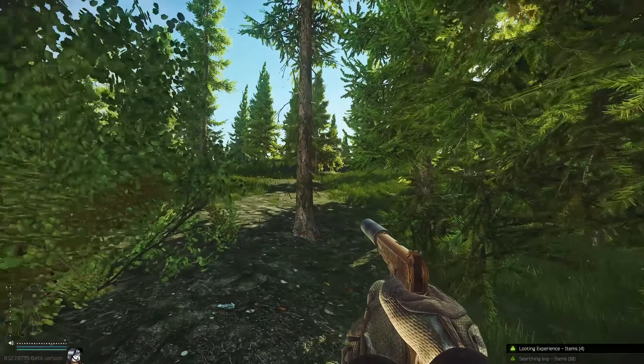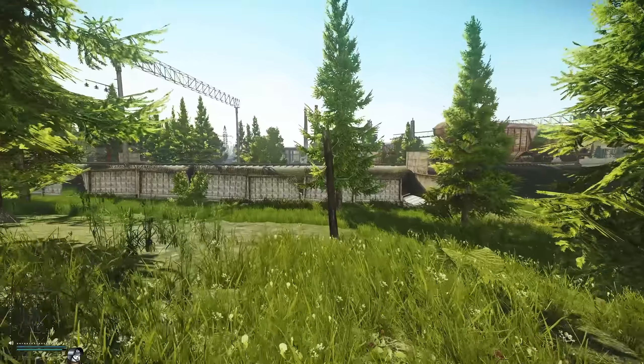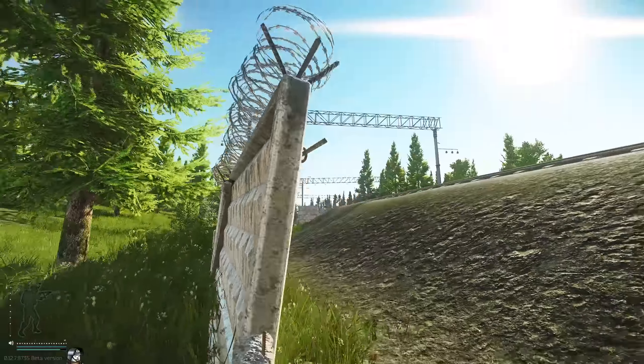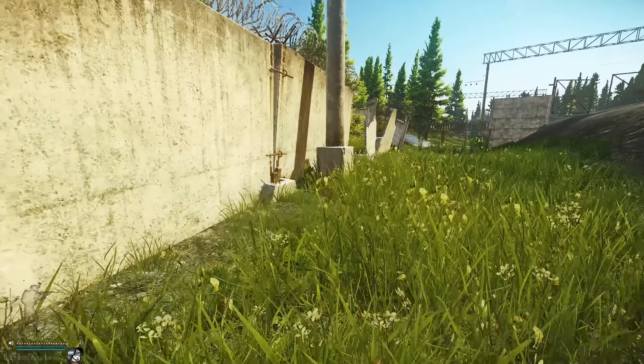Running back to the train tracks — this is a dangerous area on Customs. You're going to be looking for a little power overhead. Following the pole down, you'll find the next hidden stash.